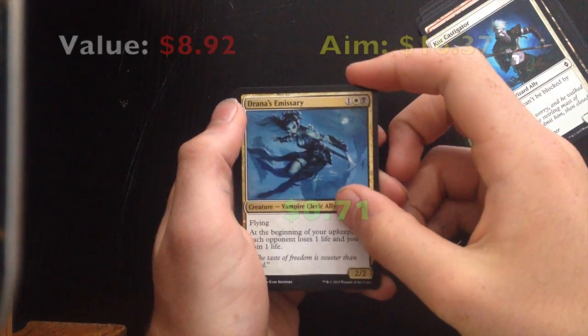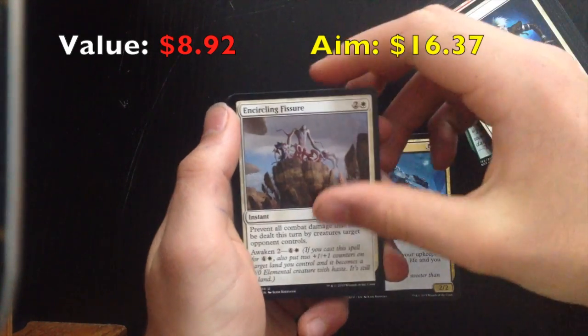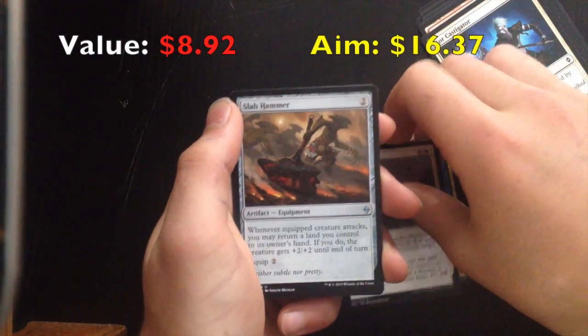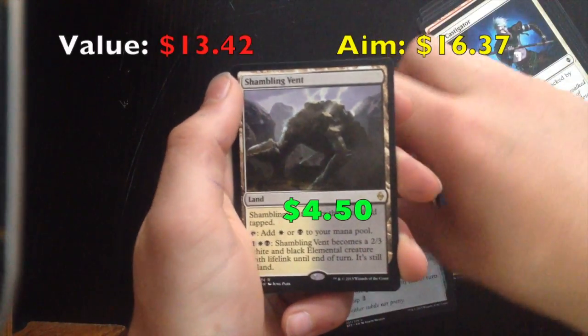False possibility here. Drawn from Emissary, Encircling Fissure, Slab Hammer. Rare — Shambling Vent. Another one I have.